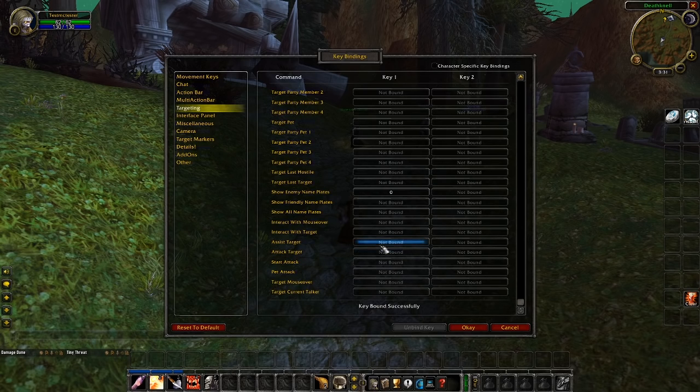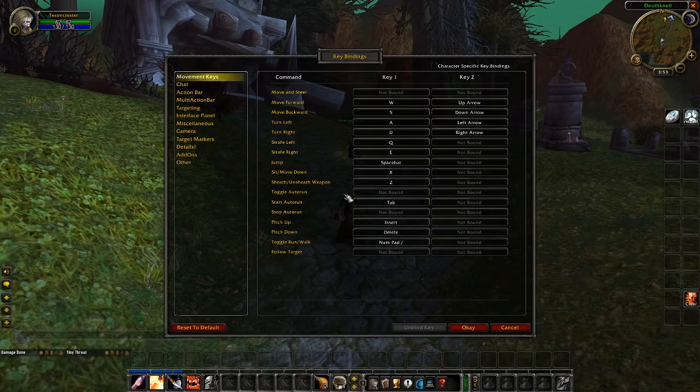Now it's time to set up the basic keybinds that you are going to share between all of your characters. First up is start auto run — not toggle auto run, but start auto run. I like to put this on tab, but a lot of you are going to be using that for targeting, so use something convenient like tilde, because you are going to be using this one a lot. I'd also recommend setting a keybind for sit, sheath weapon, toggle run/walk, and follow target. I like to use the now empty keybinds between 6 and 0 for most of these.